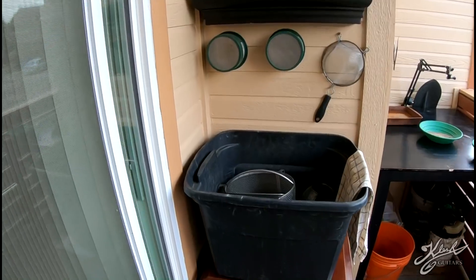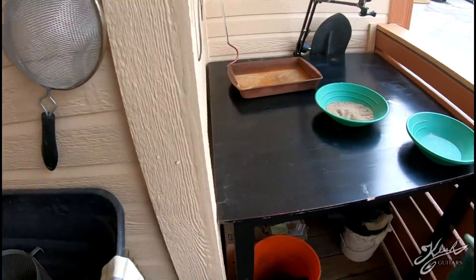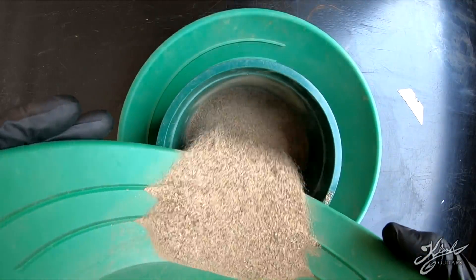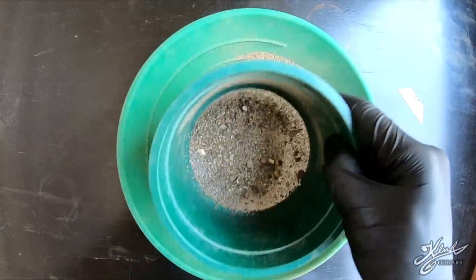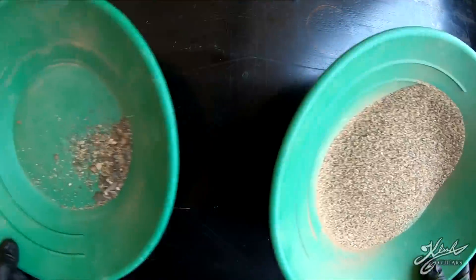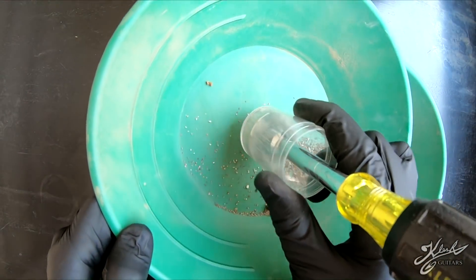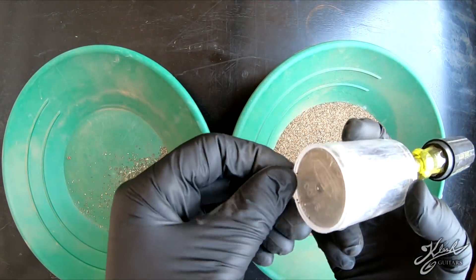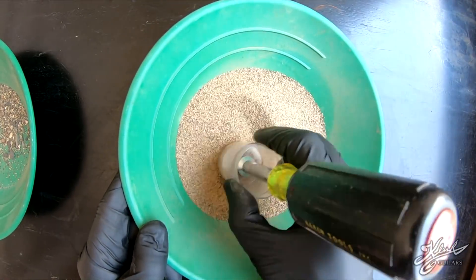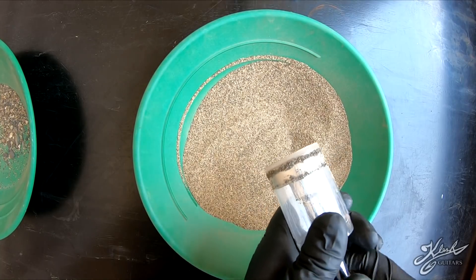Since we don't have too much pay dirt, we're just going to go with a 20-mesh classifier — that's all we need for this small amount. We have our two different classifications: plus-20 and minus-20. I'm going to run the magnet over the plus-20 — just two little magnetic pieces here. The majority is in the minus-20, and there's not a lot of magnetic stuff here at all.